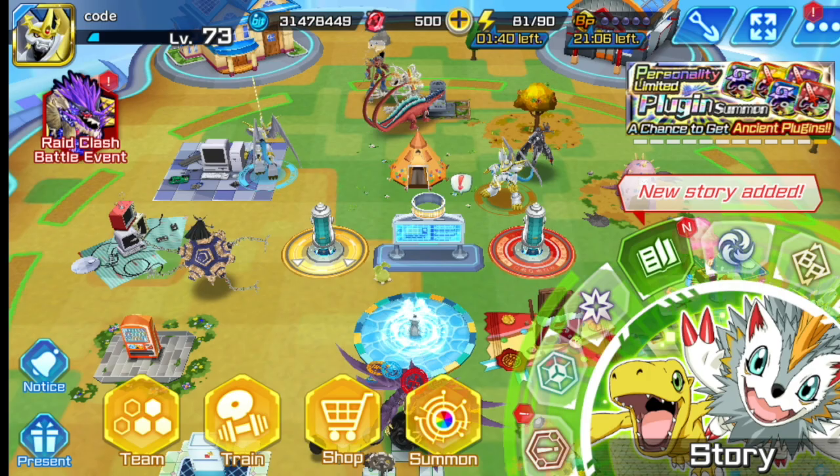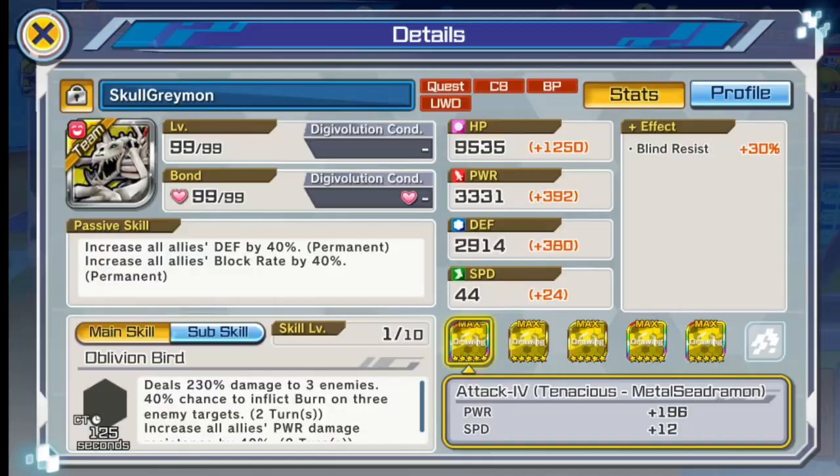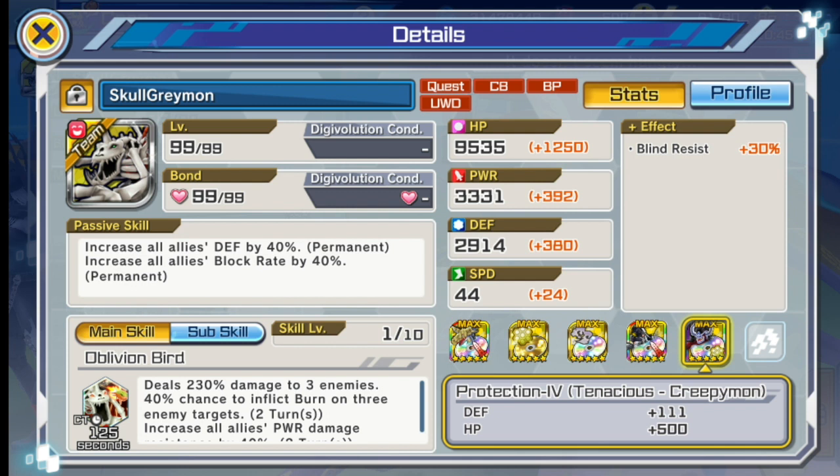Starting with SkullGreymon. SkullGreymon is an ultimate Digimon. Looking at the stats — with plugins, but not his special plugins — stats-wise this is comparable to ultra Digimons. HP is 95, power is not that great, but SkullGreymon is tenacious and is one of the tankiest Digimons you can get.